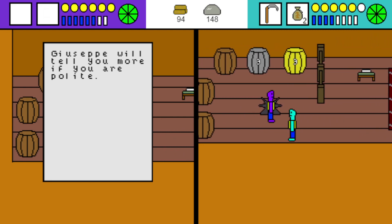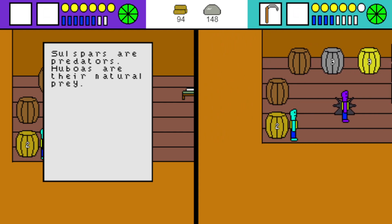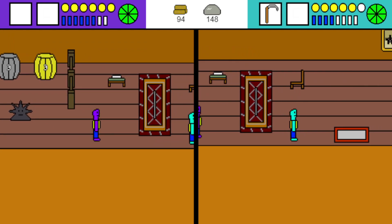Giuseppe will tell you more if you are polite. Soul spars are predators — hugos are their natural prey. See that tree seed barrel I made? Pretty cool.